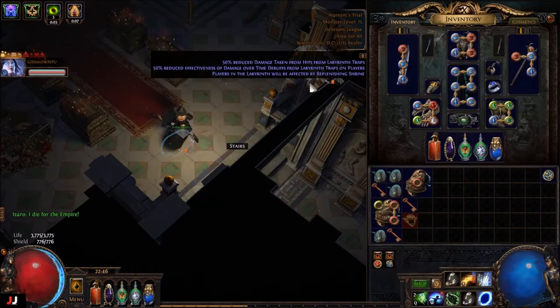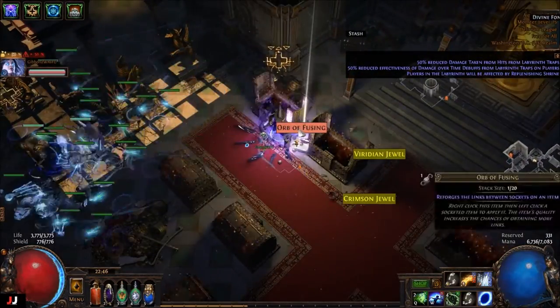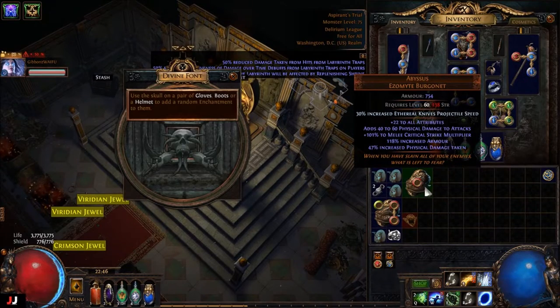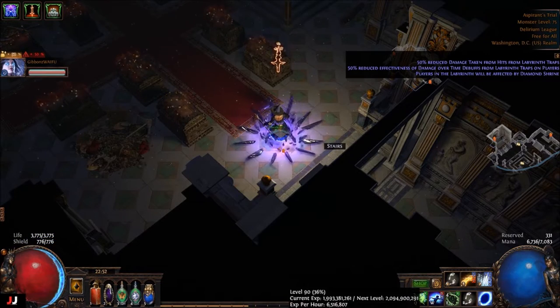Alrighty, next lab, next lab, here we go — three keys. And then for an enchant, EK projectile speed. Boo earns. Spark projectile speed — thank god.